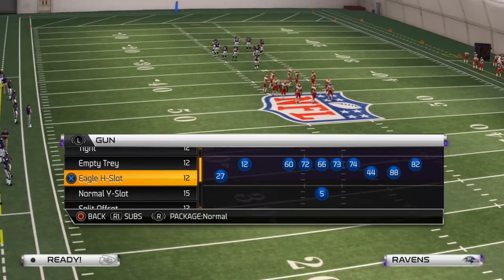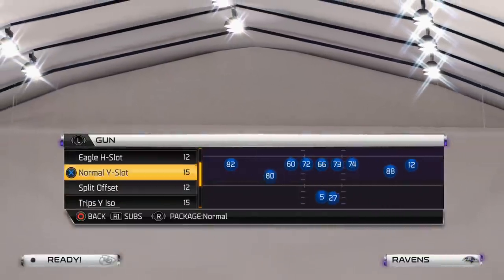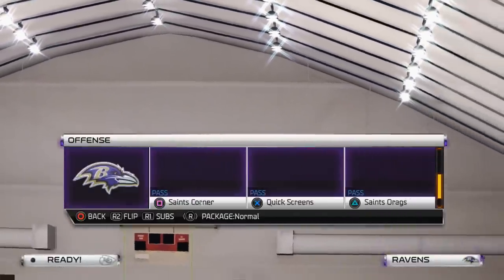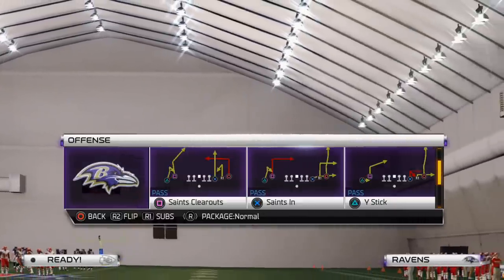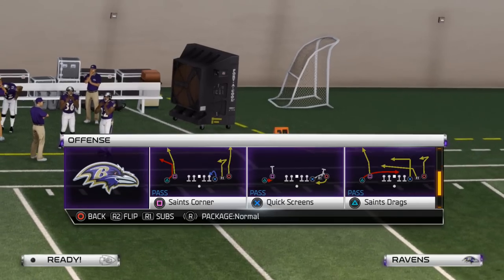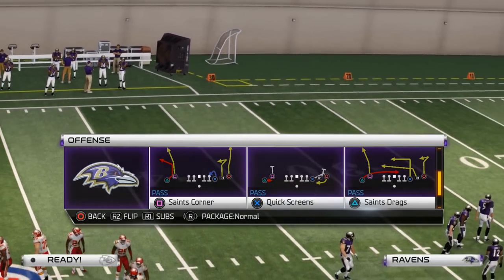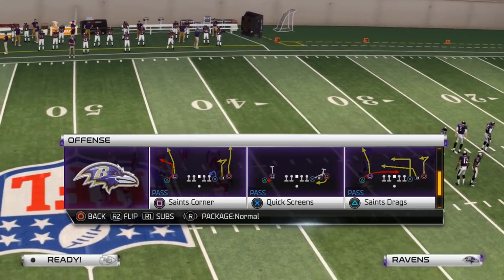In today's breakdown, we're going to be using the Eagle H Slot formation to beat the Blitz. The play we're going to look at this week is the Saints Drags. I really like this formation and this play — I think it's a great way to beat the Blitz, first and foremost, because it forces them to show their hand. Most blitzing defenses are going to be using the baseline feature.